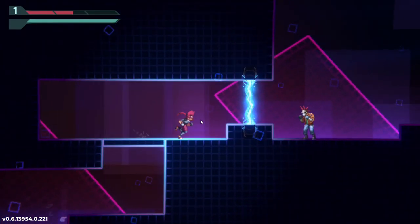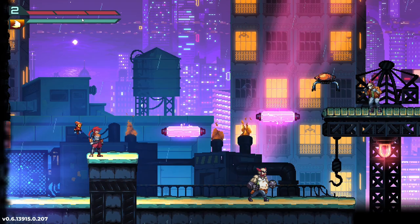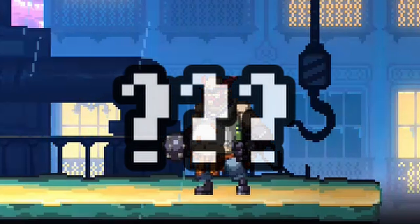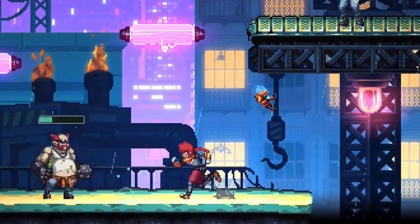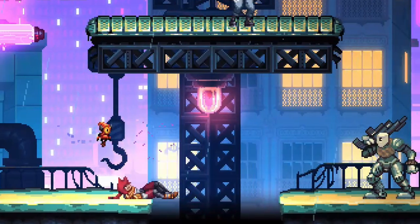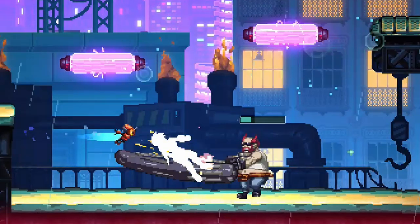Now let's go over the enemies. The first enemy you meet is this junkie guy who just punches you and does nothing else, and he can be annoying sometimes. Next there's this guy I'll call the drunk dad, who has an execution attack where he winds up and then does a swing. He's very annoying because if you throw the blade at the wrong moment — not right when he's about to swing — you'll just take damage.